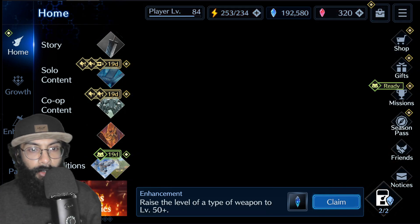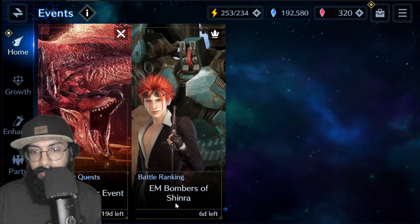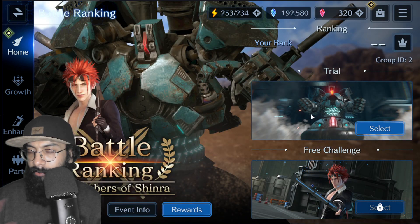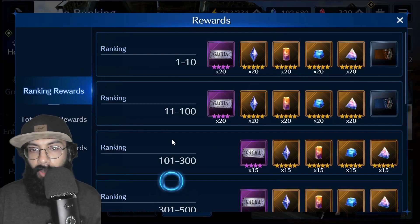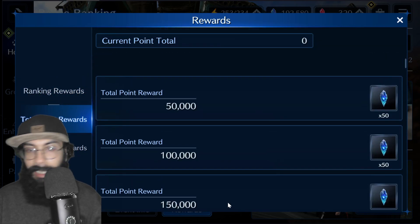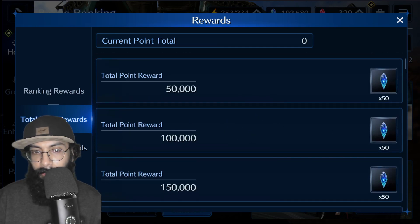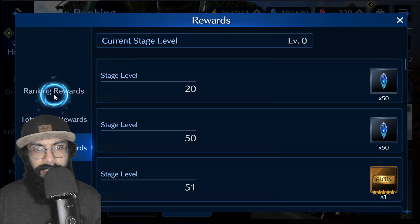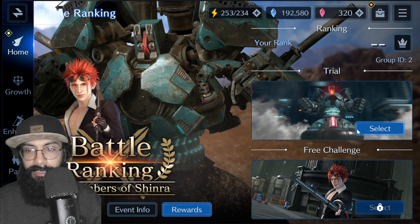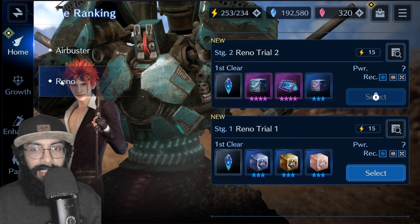But first, let's talk about the event. They introduced a new battle ranking — EM Bombers of Shinra — a very colorful and nice event with lots of interesting enemies. Based on your ranking and damages, you get rewards including a huge amount of blue crystals, and most importantly, materia crafting materials. The bosses are Air Buster and Reno.